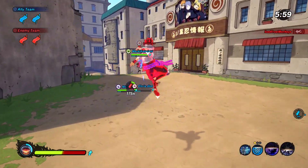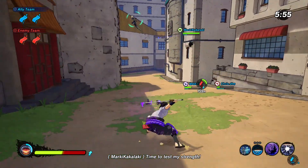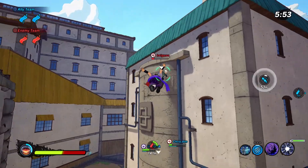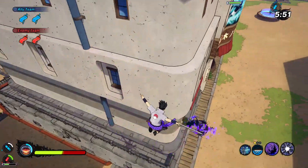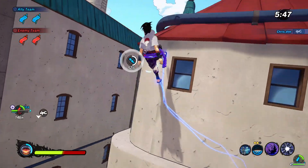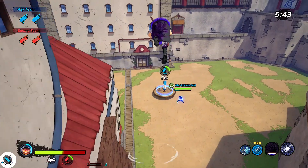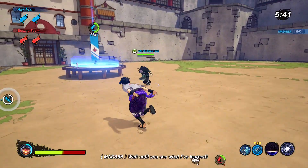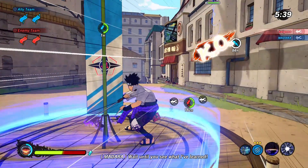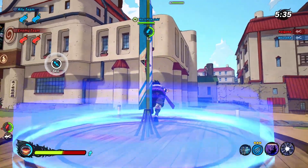Is he running away? Let me try to get a sneaky Amaterasu — oh my God, I got him. I'm not even going to go after him, he's dead. I got to kill him like 200 meters away — I love it. Because if they're defending, it kind of beats the point.